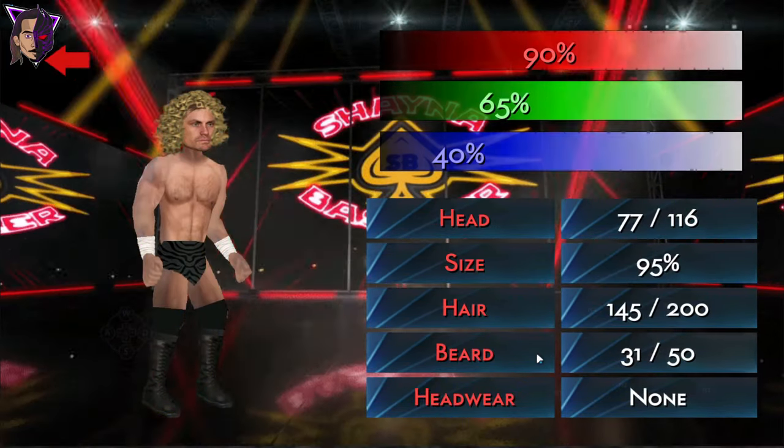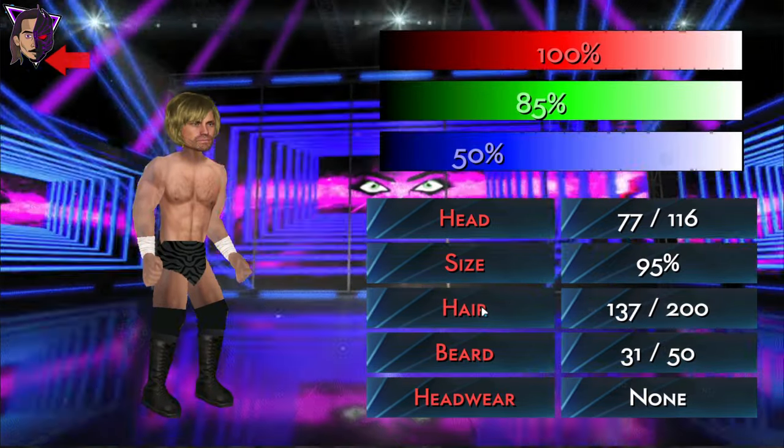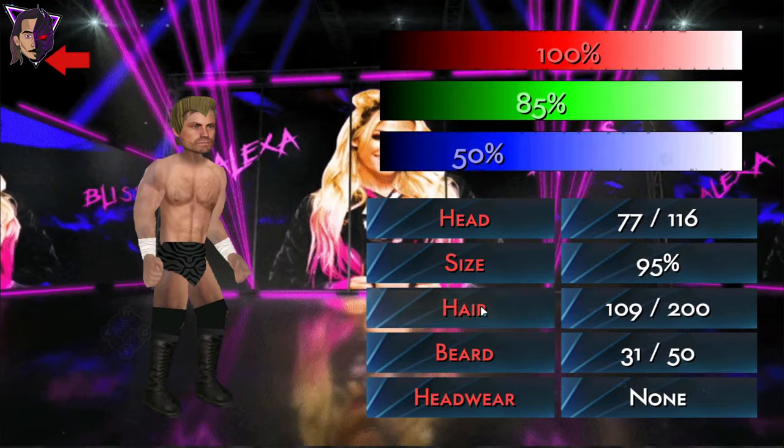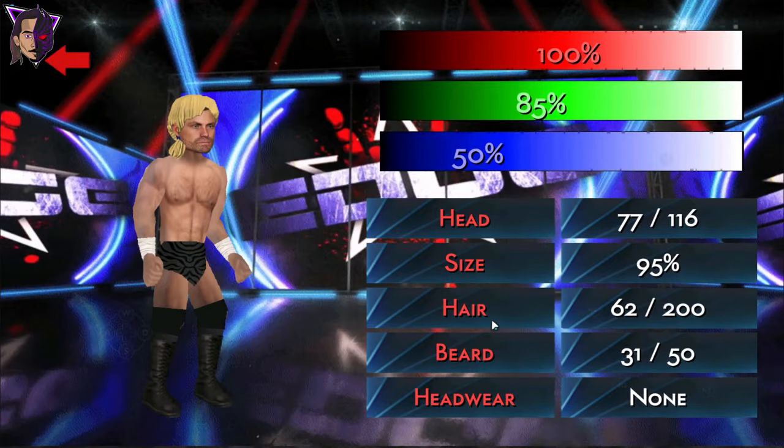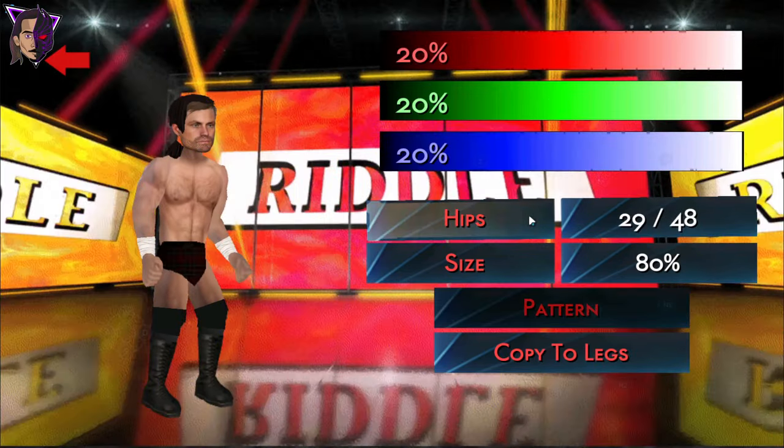Jungle Boy is wearing the Kane mask — we gotta fix it. Give him a Creation Wallace face, and we also need to change his attire a bit. He's the man who entered AEW. This looks fine — let's give him his jeans.